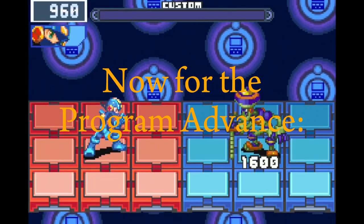Now for the program advance. GigaCannon is what happens when you combine the cannon chips in the following order.